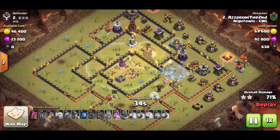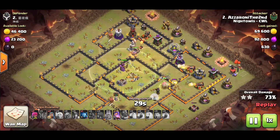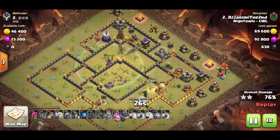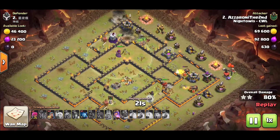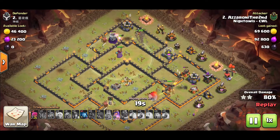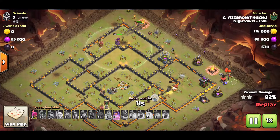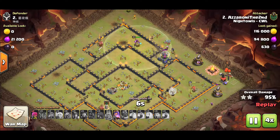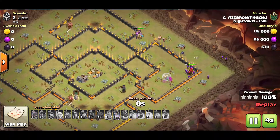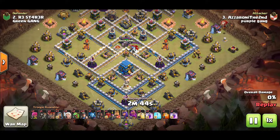I know the base isn't maxed out - it's nowhere near max town hall 12 - but like I said it's the best I can do. I wanted to get this video out so you guys can start practicing the right way, doing hybrid and getting used to it. It's hard to find strong town hall 12s at the casual level. There are a couple of matchmaking attacks I'll include towards the end. Let's go ahead and jump into the next replay.